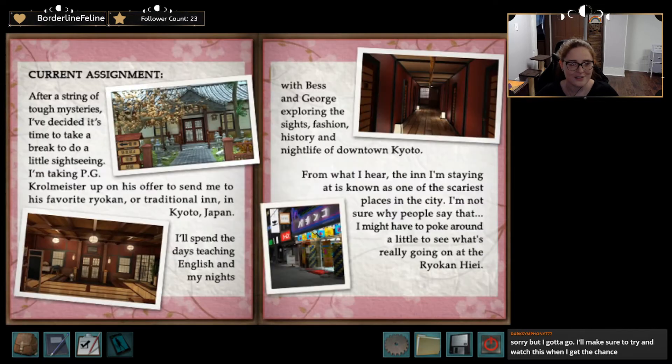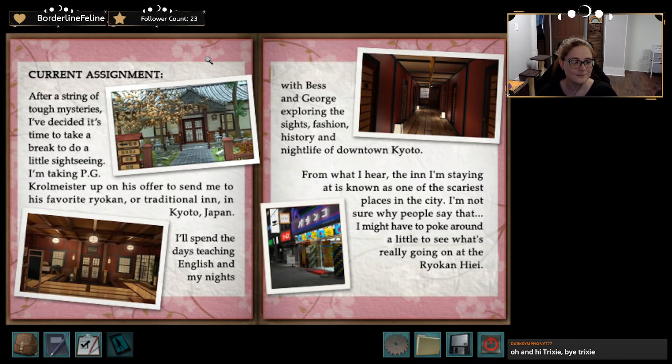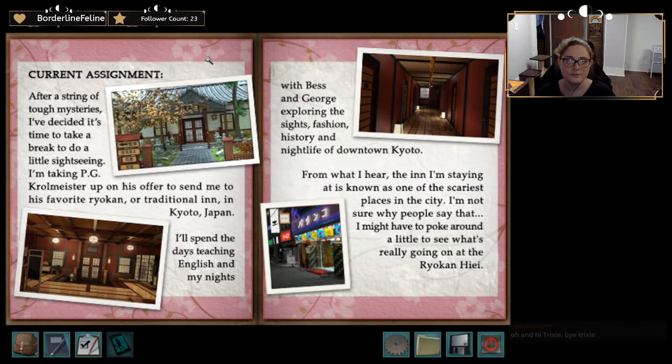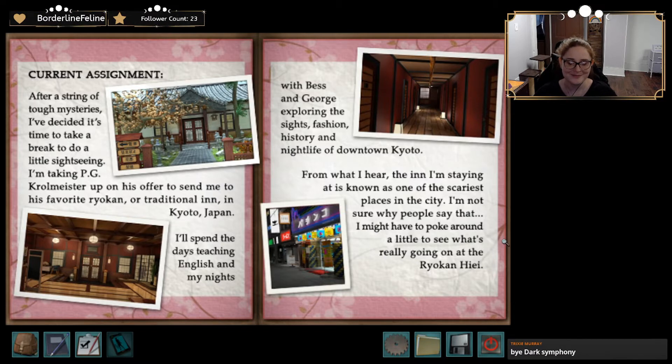Case file: After a string of tough mysteries, I've decided it's time to take a break and do a little sightseeing. I'm taking P.G. Krollmeister up on his offer to send me to his favorite ryokan, or traditional inn, in Kyoto, Japan. I'll spend the days teaching English and my nights with Bess and George exploring the sights, fashion, history, and nightlife of downtown Kyoto. From what I hear, the inn I'm staying at is known as one of the scariest places in the city. Not sure why people say that — maybe because people have had bad experiences there.